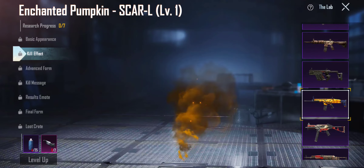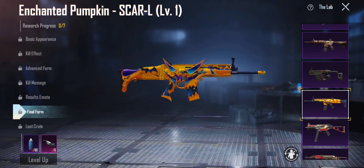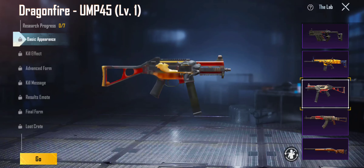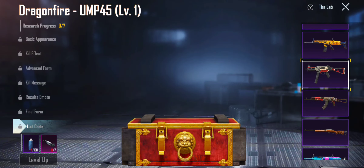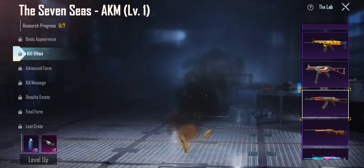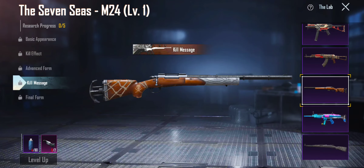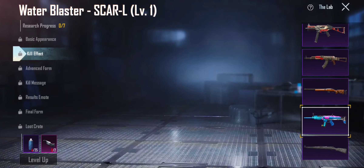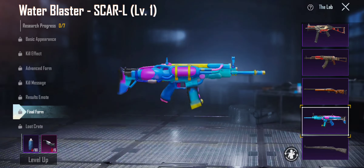Actually, a Pumpkin skin — kill effect, advanced form, nice loot crate. A good 8 out of 10. This is my favorite Scar skin, I think. You got this other one — this is a 2 out of 10. Another chill one — don't like it at all — 3 out of 10. But this — this is my second favorite Scar skin ever. This is a good 8 out of 10. I like how it shows water and stuff at the first — nice. 8 out of 10.